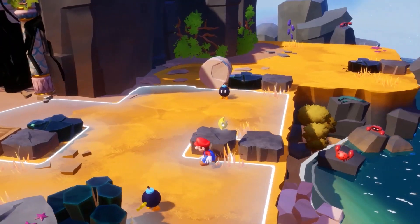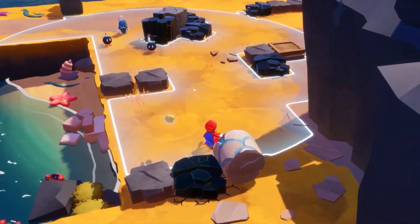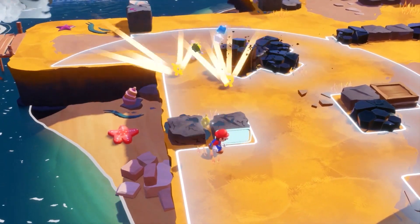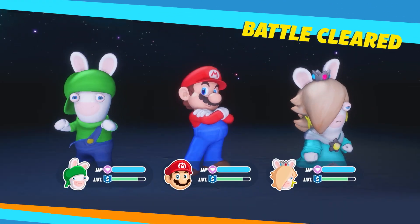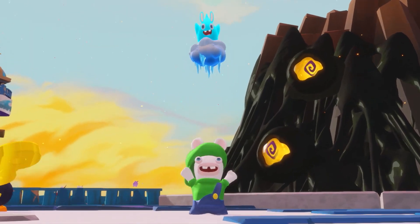Alright, we've got the floor again. Dash toward the ba-bomb, and if you chuck it over — boom! That'll do it! The key to victory is how you assemble your team and navigate around the battlefield.